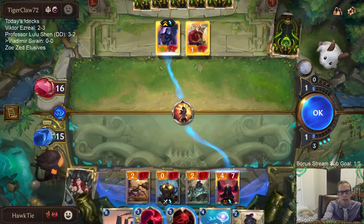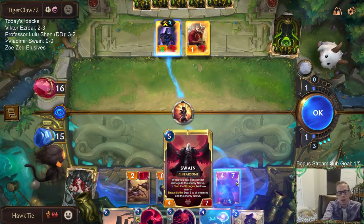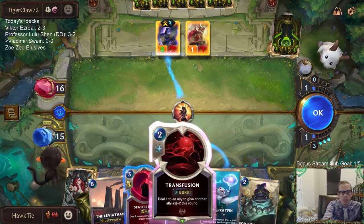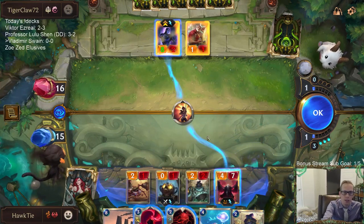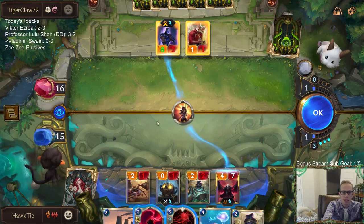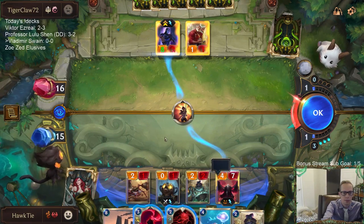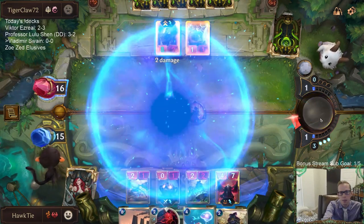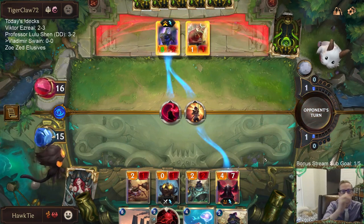Two ways to go about it — I can use Death's Hand to kill their Shen and then they both die, or I can go with Transfusion and then Swain goes to nine health so Swain doesn't die with the Transfusion. I guess I should kill Shen before Shen levels up.